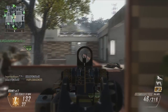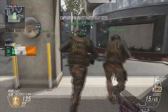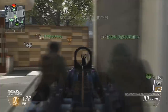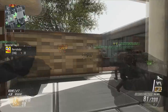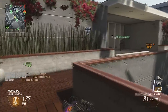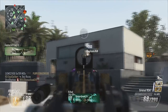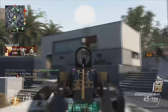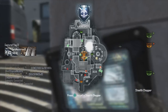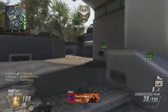For my first perk, I like using flak jacket because I want to be a team player — especially in domination, running and catching those flags. When C4s and grenades come at you, you'll survive. You can actually survive two C4s with flak jacket and still live. That happened to me while I was using this class — I survived two C4s and then a stun grenade finally killed me. If you want good gameplays and high KDs, get on that flag and spray down the enemies.